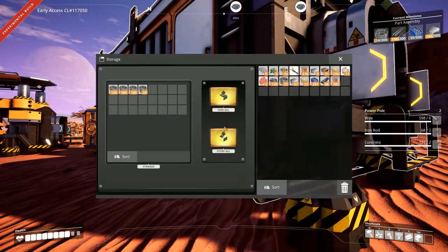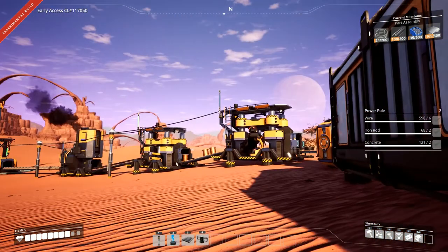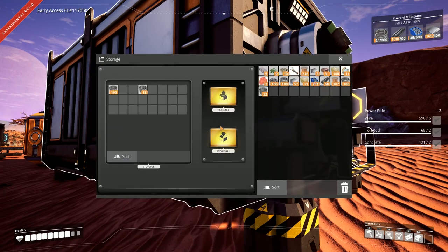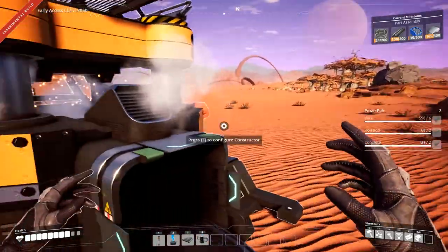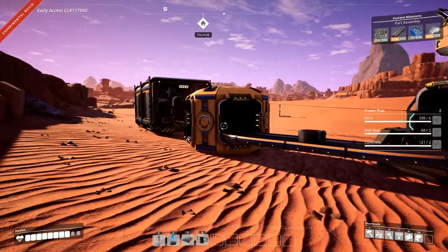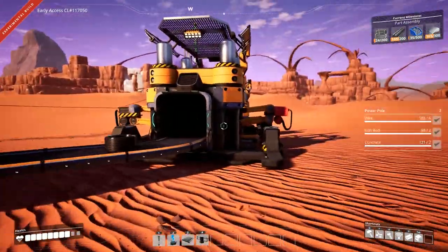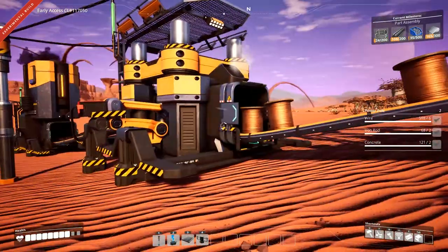Hey there foxy gamers, welcome back to Satisfactory! Today we are going to finish this milestone, and I also think we should build a workshop so that way we can get ourselves a chainsaw, because we're going to be needing to get some more bio stuff.